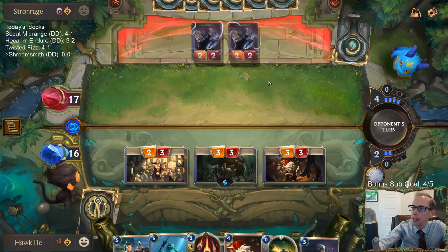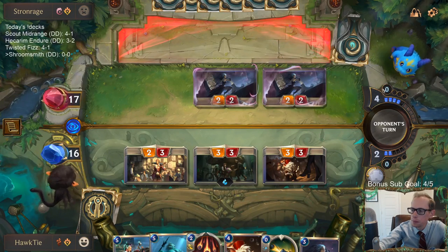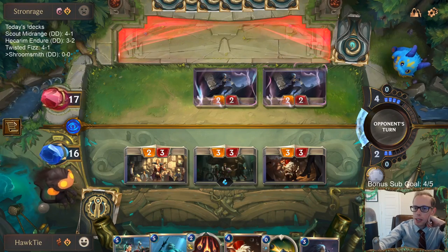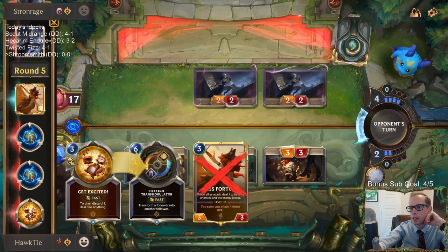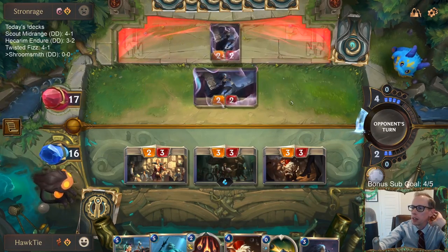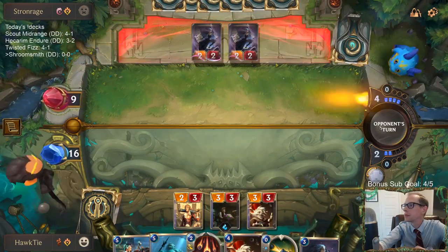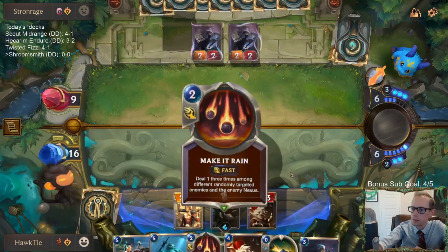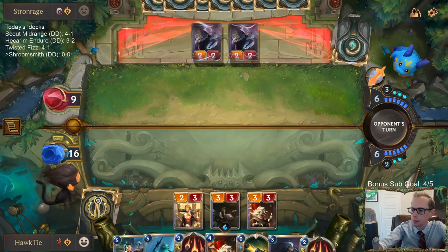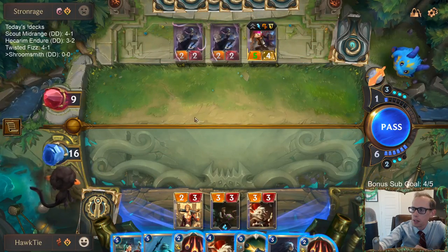They could just go block block and then have a Static Shock and finish off these two - but oh well, that's just the way it is. They discarded the Hextech Transmogulators - that was a card they made from Flash of Brilliance, so they have one extra six-plus mana card in hand. Statics is usually just a one-up. Funsmith plus Make it Rain does two damage to everything - one girl wrecking crew, it is a good combo.